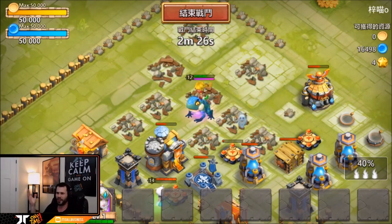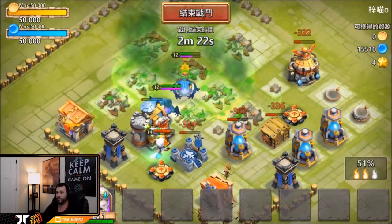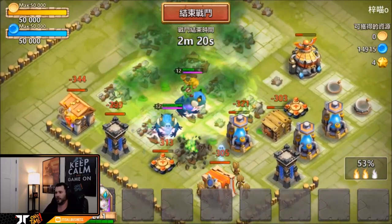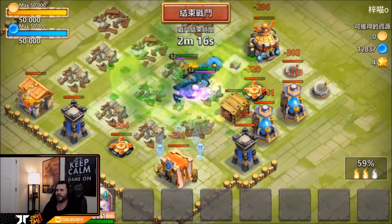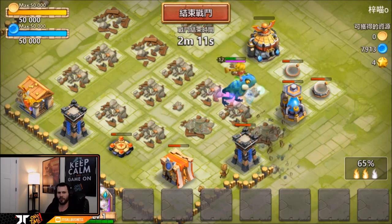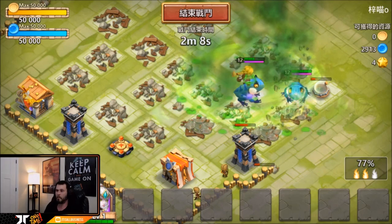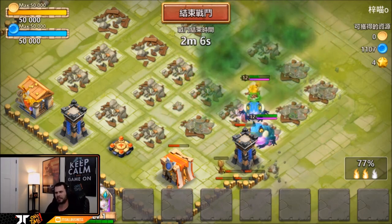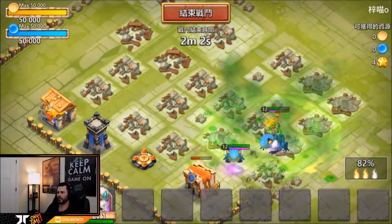It seems like a lot of heroes are now immune to fear, stun, energy reflex, and all that stuff, which I guess they need to be because a lot of heroes dish that stuff out. They came out with Gunslinger a while back and everybody thought it was the end of Castle Clash, but Castle Clash can always just make new heroes immune to energy reduction, so the Gunslinger's not as strong anymore.